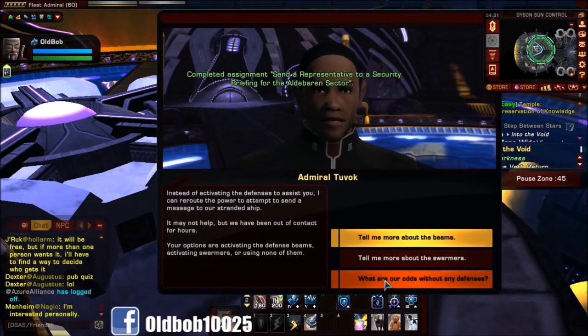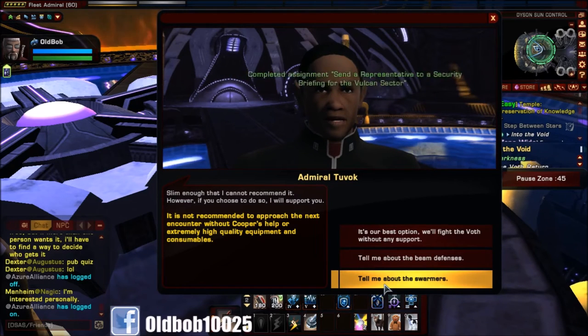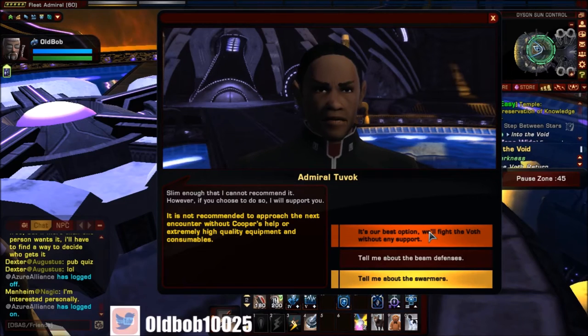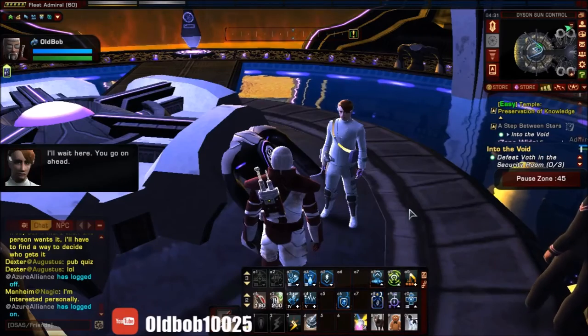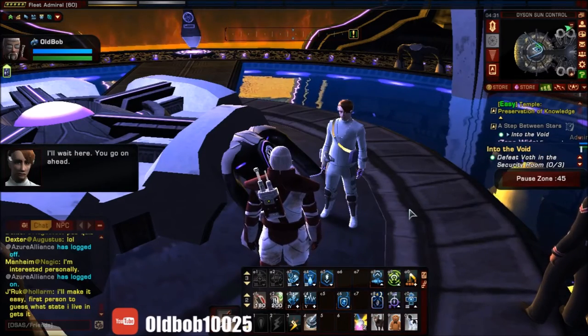I'm going to pick 'what are odds without any defenses' — fight the boss without any support. It's going to be a little bit harder, just so you know. This sets in motion the suit you're going to receive later on — the Striker armor suit.